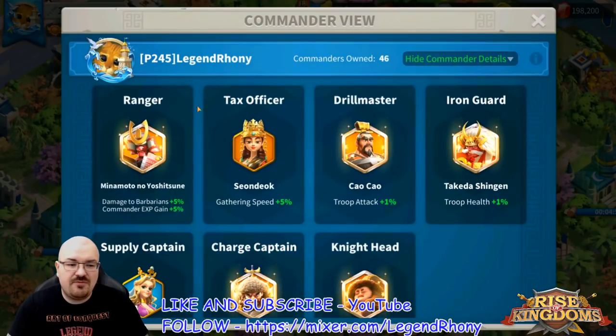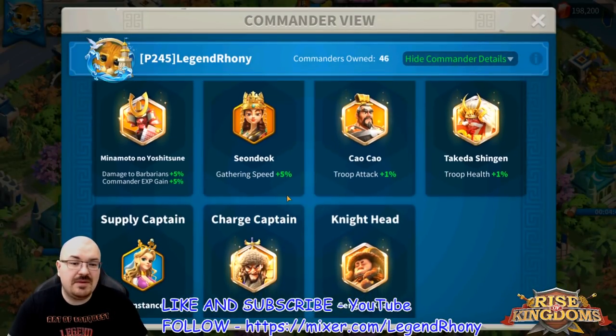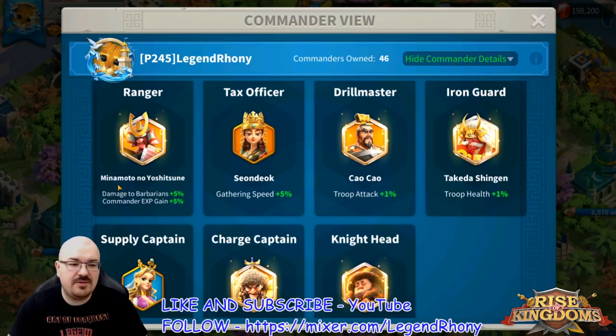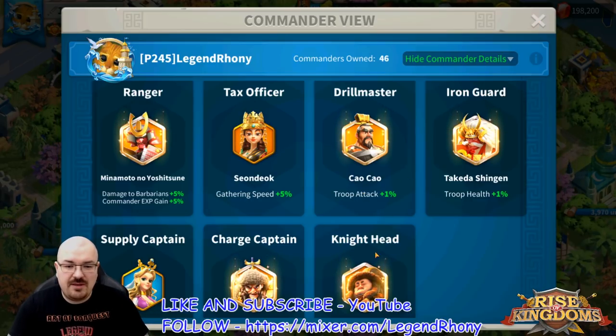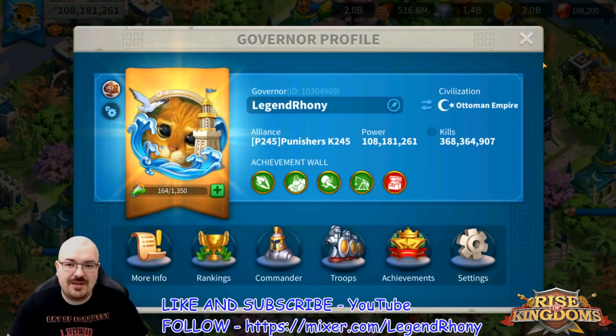Another important thing is the commander view. A lot of you probably haven't thought about it, but you have Damaged Barbarians +5%, and you can put Double C as Drillmaster as a second in command. They both count — not just against barbarians but anytime. So if you want to empower your march as much as you can, use the commander view and the bonuses add up from both primary and secondary.